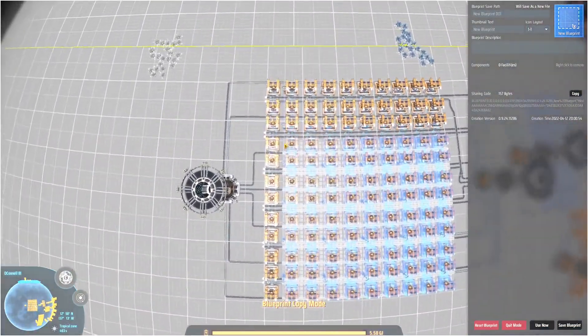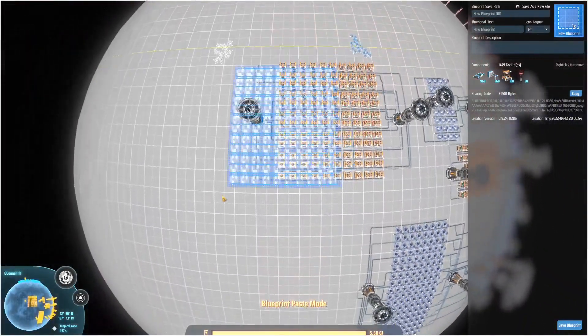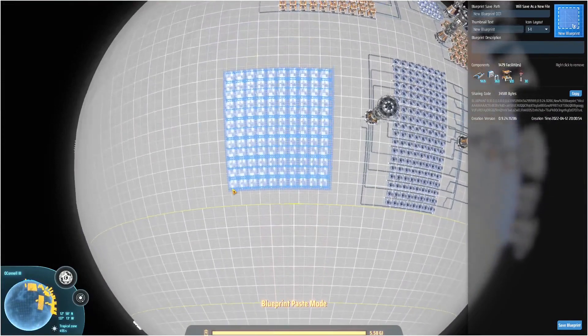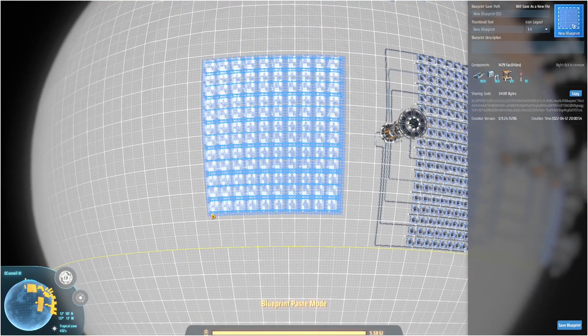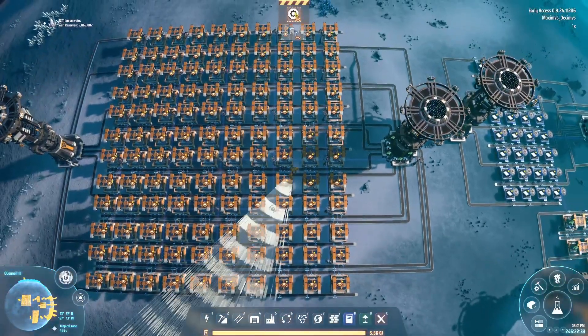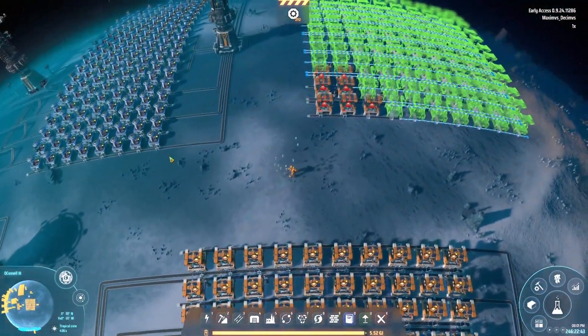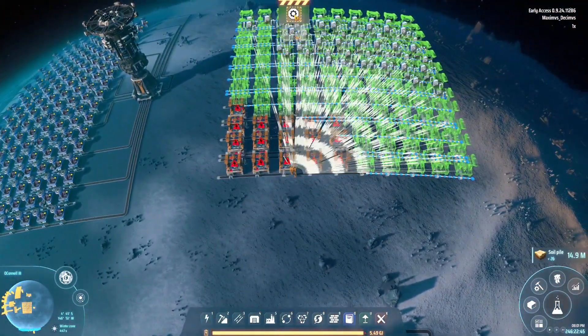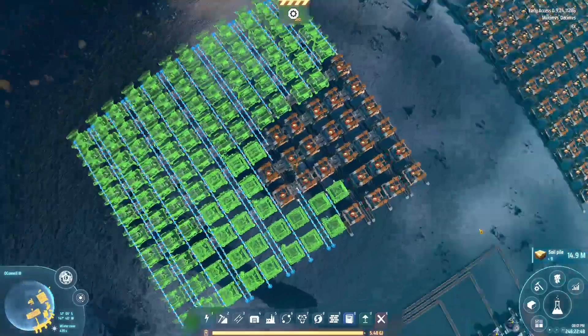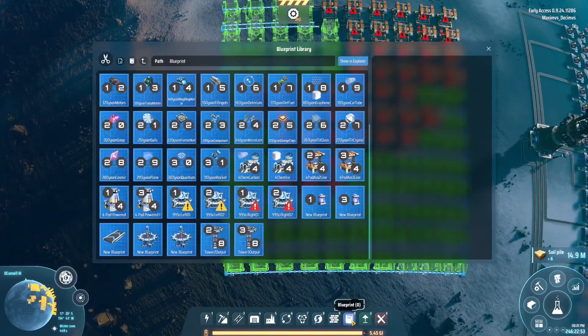We're going to take this right here up to the corner like so, use now. I probably need to put a tower down for this - we'll squeeze that in shortly. What are you going to be short on? Looks like a whole whack load of something. Sorters - it looks like sorters. We'll let that fan out a little bit because we're going to change this over anyway, but I still have to add two more rows.